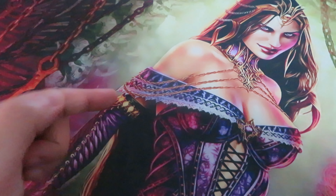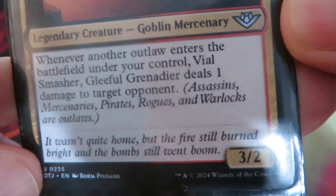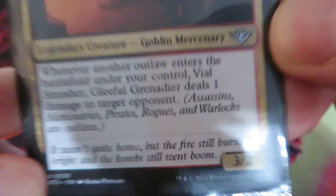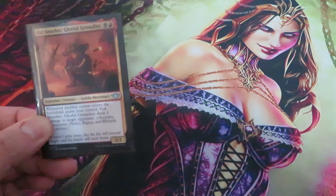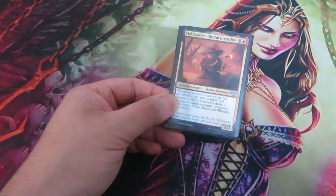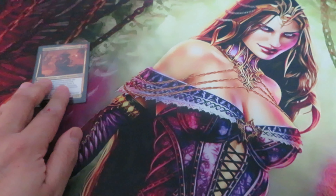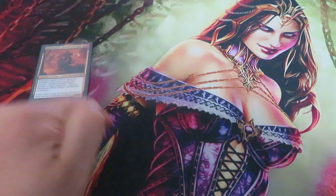But how do you play outlaw? Let's build our battlefield and cast Vice Smasher Gleeful Graniteer. Vice Smasher Gleeful Graniteer has: whenever another outlaw enters the battlefield under your control, it deals 1 damage to target opponent. Any outlaw creature is a normal creature spell — when cast, it goes on the stack, there can be a response or a counter, and then it hits the battlefield.